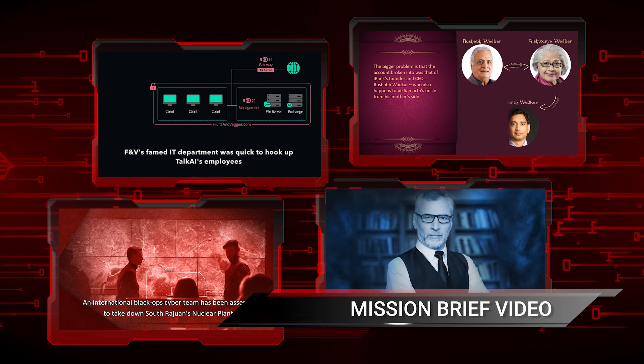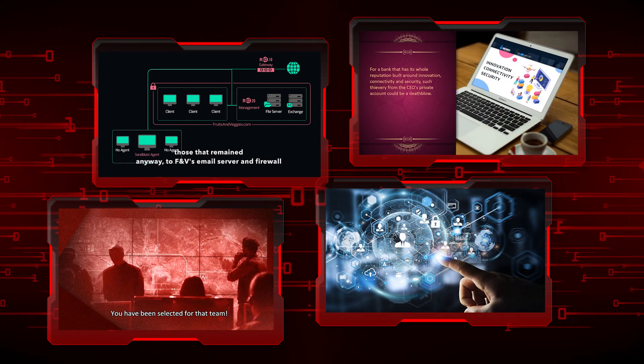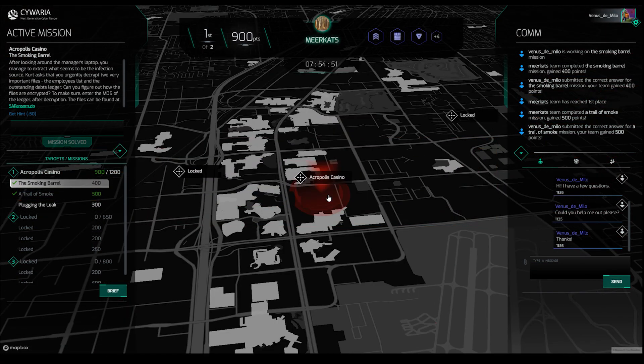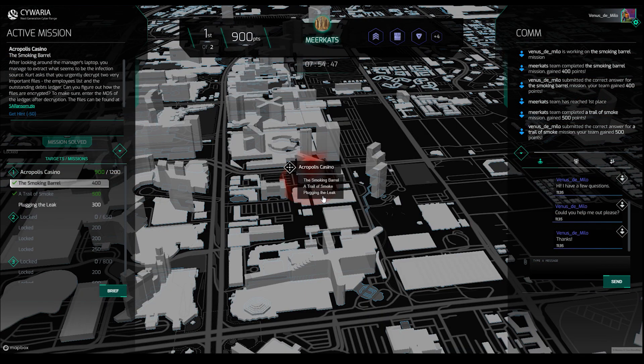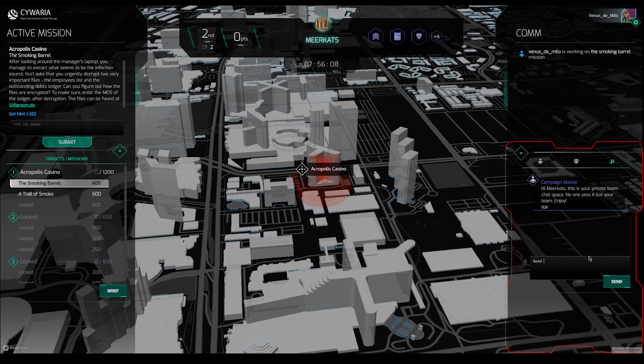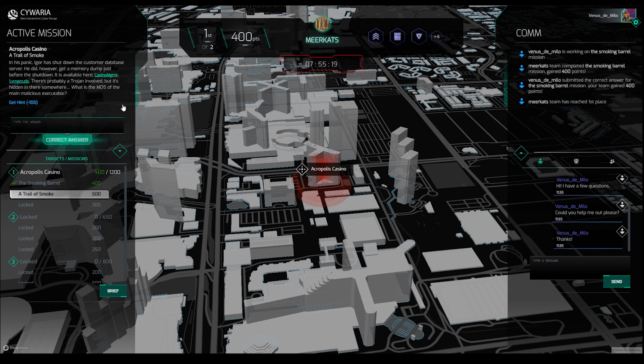The team member's login starts with an immersive mission brief video. The main screen provides the mission's objectives and intel, notifications and team chat. Your score, badges and timer are displayed on the dashboard.